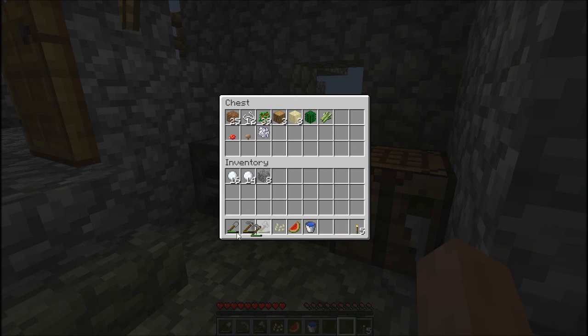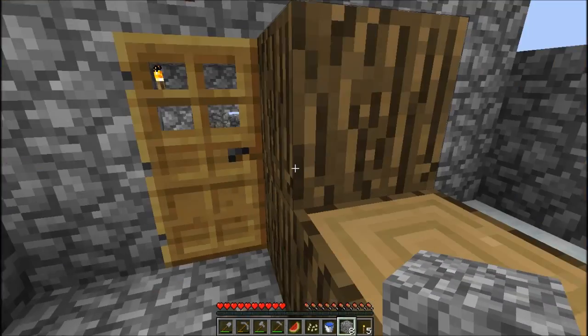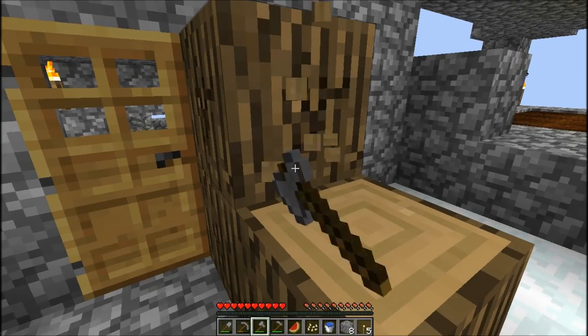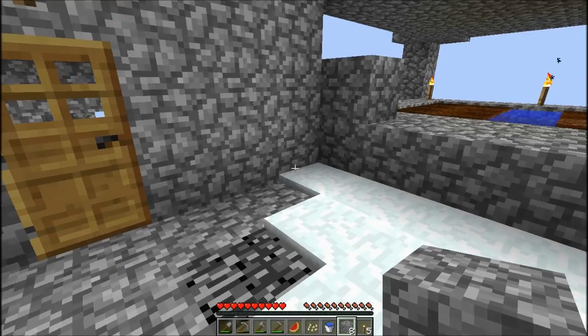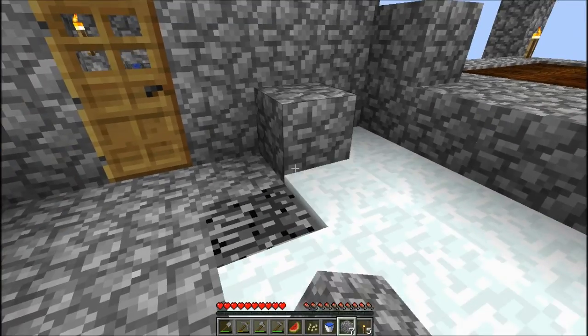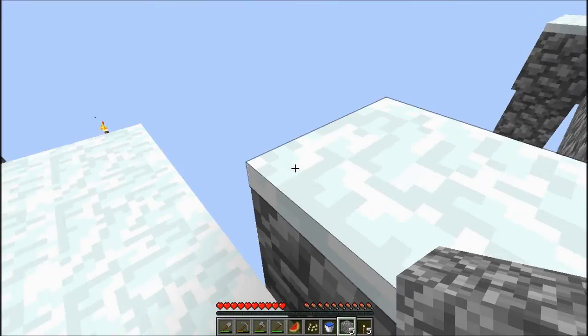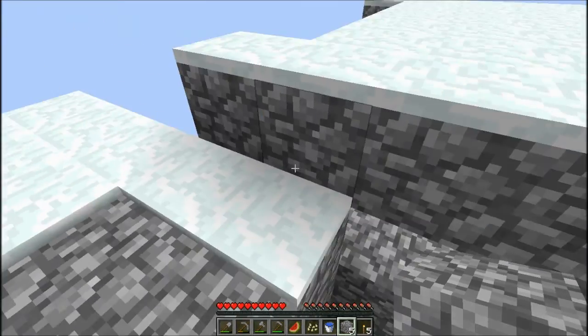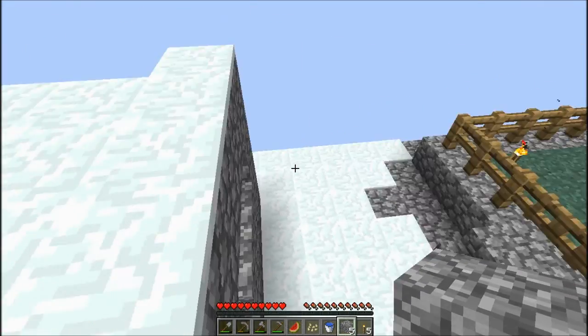I'll keep these in an organized way — hoe, shovel, pick, axe, and a hoe because I don't think I'm going to use it a lot. I'll just keep it just in case. I'll just place these wood blocks here for safety — I don't want to end up climbing up with just a little and then falling down from here, because when you come out you come out fast. Just for safety reasons.